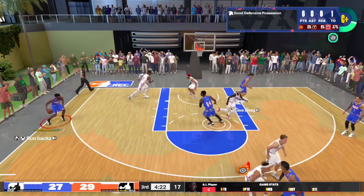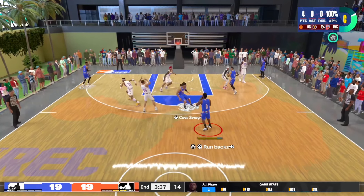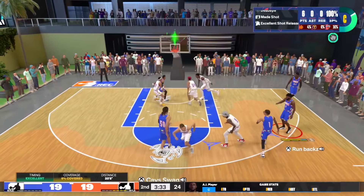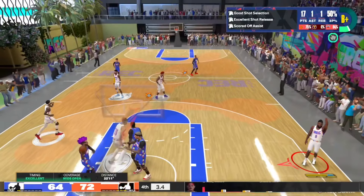Just to put y'all on real quick — you can use Jimmy Butler hop jumper or Devin Booker. I recommend using Devin Booker the most, but if you want to try out Jimmy you can. It's only because you cannot get James Harden's hop jumper if you are not starter three, so just keep that in mind.